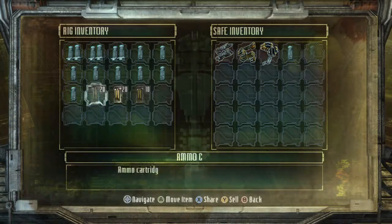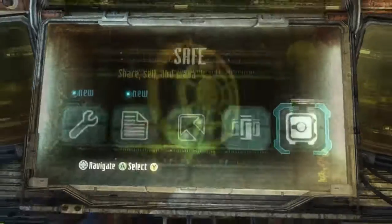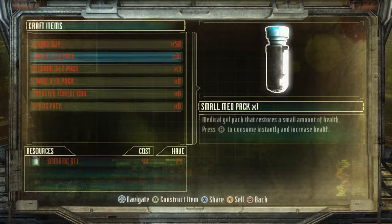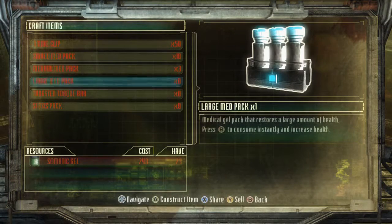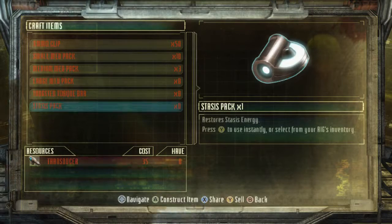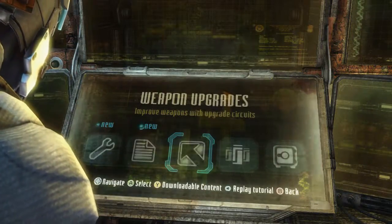As for med kits, we will definitely move those over to the safe because we have quite a few - we don't need that many med kits. I could craft stuff. It costs scrap metal, somatic gel for med kits, even more for more somatic gel, and even a lot more for a bigger med kit. Tungsten torque bar - interesting. Well, we'll be making a lot of those. Oh look at that - ammo cartridge compatible with all weapons and tools! Oh, that's very interesting.